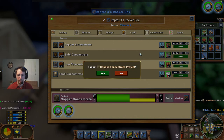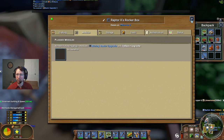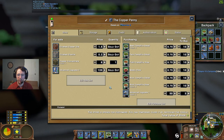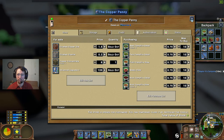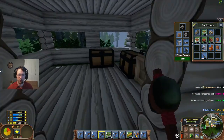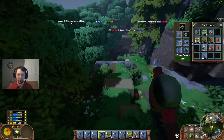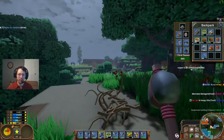We'll cancel this, cancel that, take that module and pick that up. Let's go ahead and turn this door off - there's a new deactivate button. Copper Penny is closed for business. Once we get a store set up over here, we'll move that and reopen it a little bit closer over here.